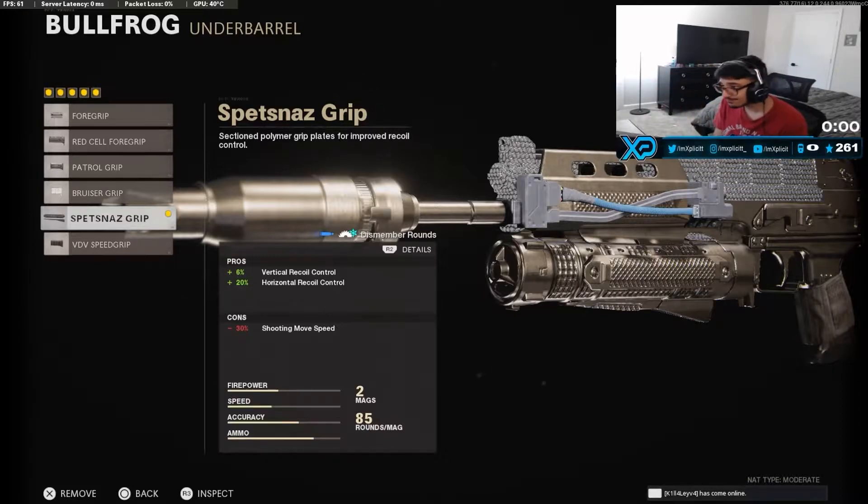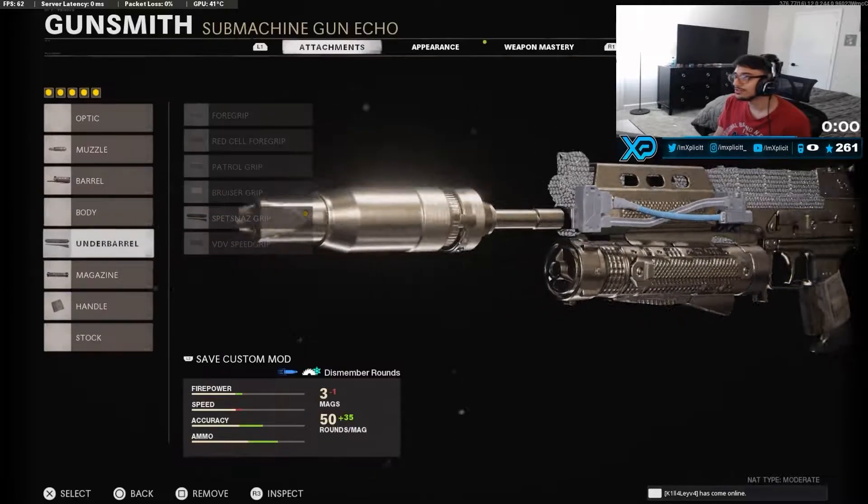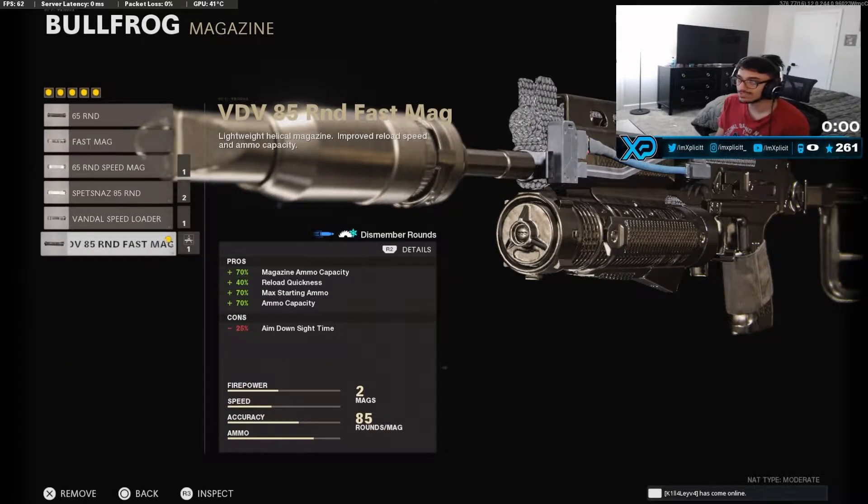Now for the underbarrel, we have the Field Agent Grip. That's going to give us a lot of vertical recoil control because the only downside to the Task Force barrel is that it gives you a lot of recoil. By countering that with this grip, it basically helps a lot — it makes sure that the weapon has very minimal recoil instead of crazy amounts.